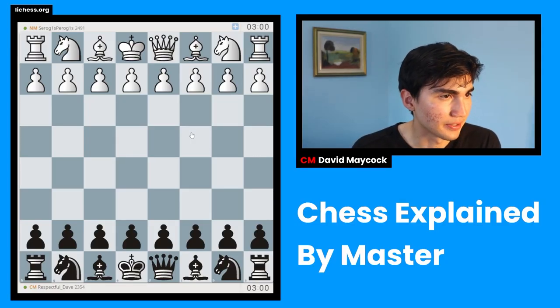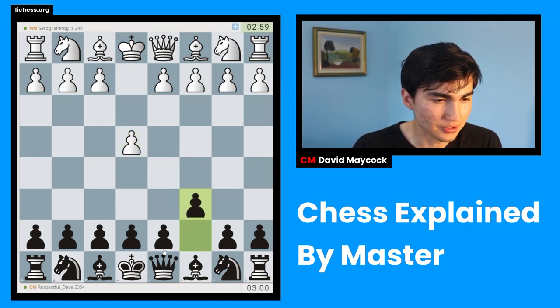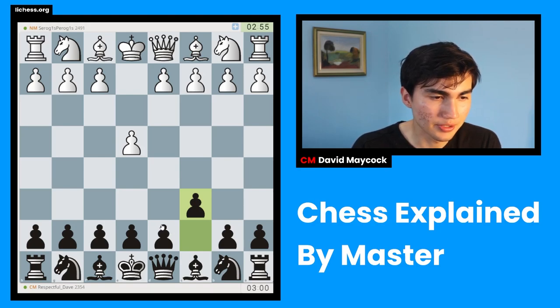We found the game. We're playing at Cedog. E4 was played and we're playing with the Black pieces. So we're going to play C6 — the Caro-Kann. The very popular Caro-Kann. Very, very solid defense. I recommend it if you're a beginner. I recommend it even if you're not a beginner.